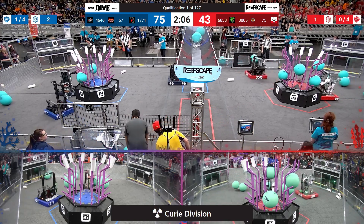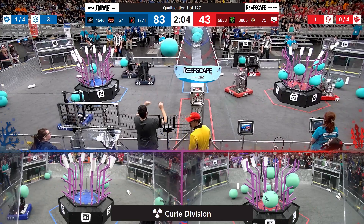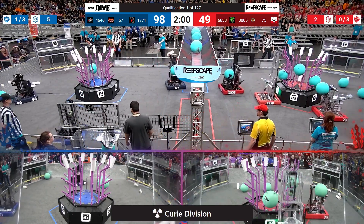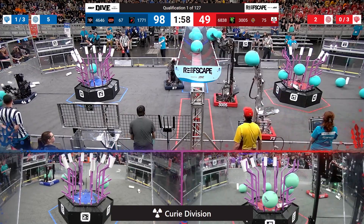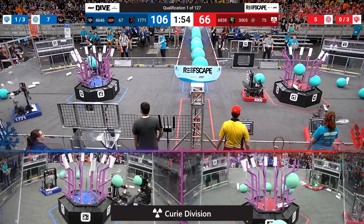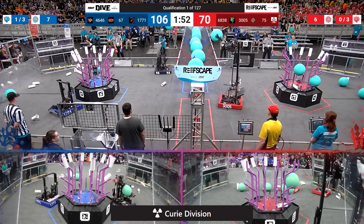4646 reaching up again to drop off another piece of algae into the Blue Alliance barge. The human player going to toss one in as well for both red and blue. We've got pieces of Coral being scored on both of these alliances. Looks like the Robo Chargers with their partners, the Robo Raiders, are going to drop off two pieces of algae. We are 4 and 4 for both of these alliances.